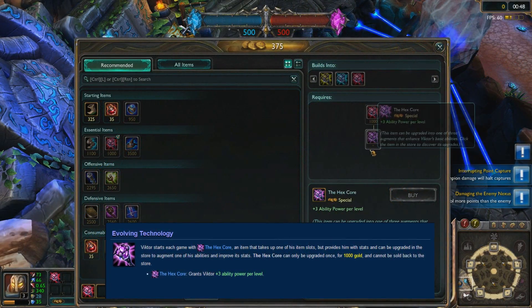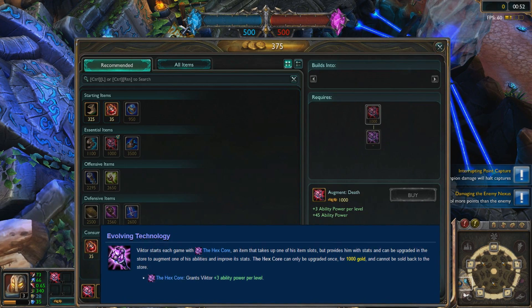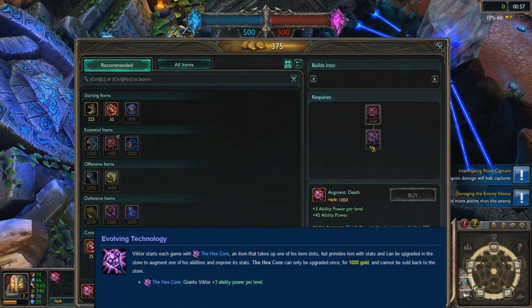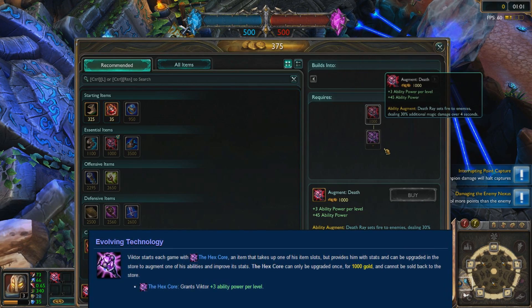Victor seems to be the only champion whose passive gives him an item which must take up an inventory slot without having a choice. The hex core cannot be sold back to the store, meaning once you upgrade it, it cannot be changed. So choose wisely.